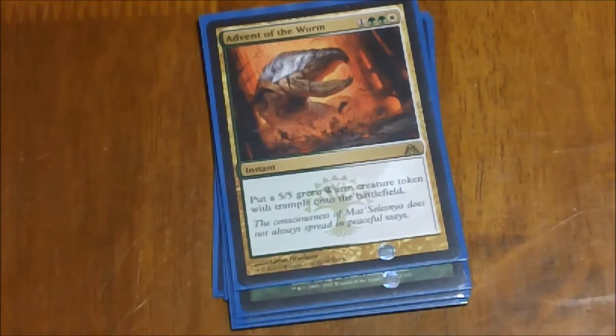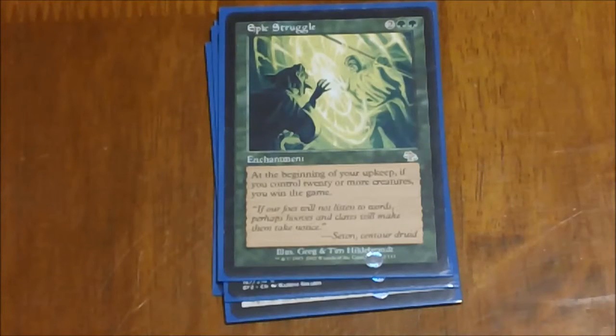Being that it's a single-use card that only puts out a single token if you don't have any multipliers out, it's kind of the weak point — though that instant speed is really what keeps it around for me. Next we have Epic Struggle — a great one I actually happened across on accident. At the beginning of your upkeep, if you have 20 or more creatures you win the game. Kind of a cheesy win condition in a deck that can dump out so many tokens in a single turn, but it gives you another option.